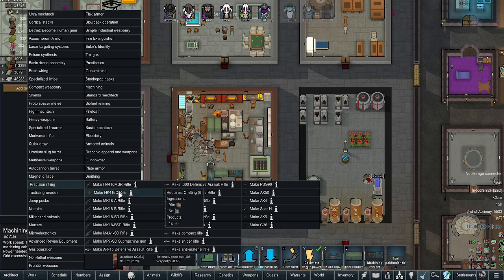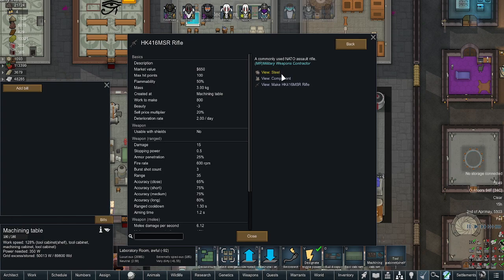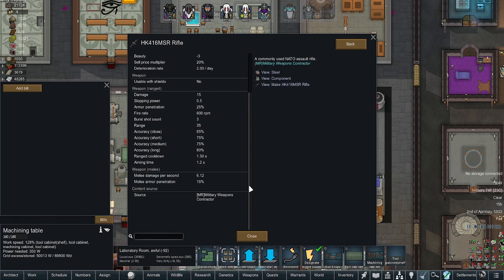Precision rifling — okay, so this looks like our first set of rifles. These may look like they might be from... these are from the Military Weapon Contractor. Good, so they are in English — that is perfect. I was hoping they would be, but you never know.